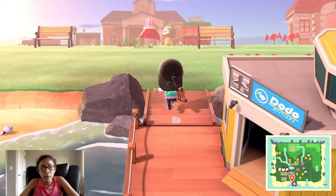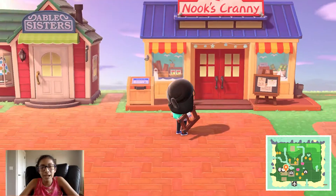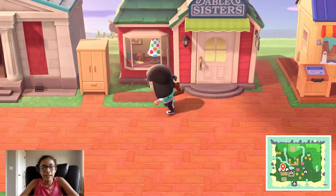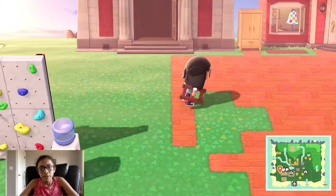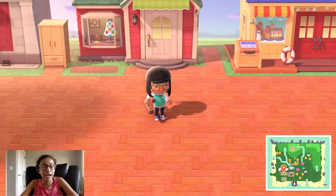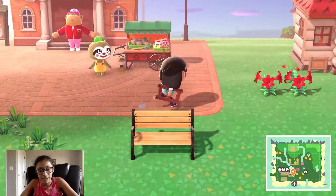So now I'm out of Dodo Airlines. Moving to the left, we have Nook's Cranny, the Able Sisters, and the museum — they're all lined up right next to each other. I have a little wardrobe here just in case I accidentally wear something I picked out when buying things from the Able Sisters.